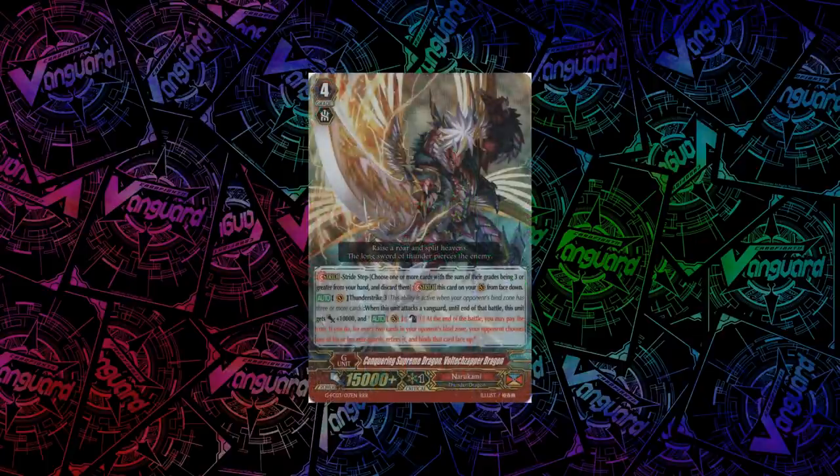For Narukami, we have a card with a typo in the red text — Conquering Supreme Dragon, Voltex Zapper Dragon. He has a Thunderstrike 3 ability. When he attacks a vanguard, he gets plus 10k, and at the end of the battle you can count as 1: for every 2 cards in the opponent's bind zone, you can choose that many of their rearguards, retire them, and bind them. Good for the Thunderstrike deck and nothing else.